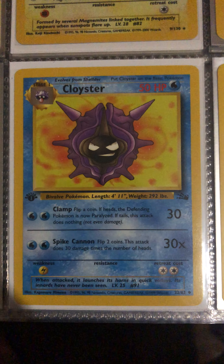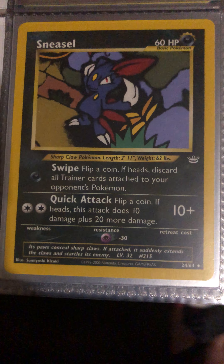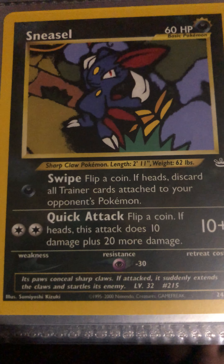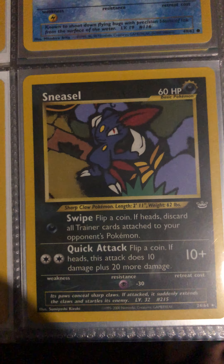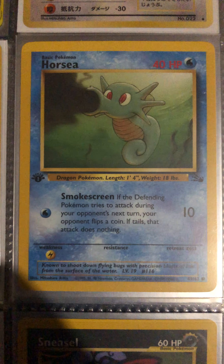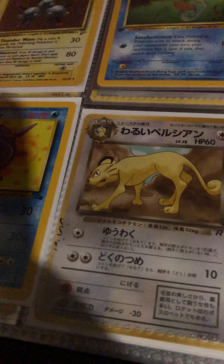We have a first-edition fossil Sneasel — I believe this is the Genesis set. This card, or rather this Pokemon, was actually banned in the year 2000. This might be a reprint of that card. There's possibly a Magneton base set 2 holo here as well. I'm actually going to move this card because it's more valuable — I want to put it somewhere safer.